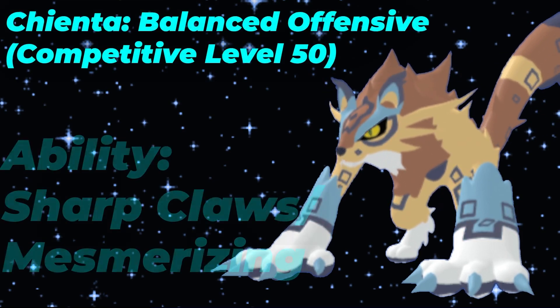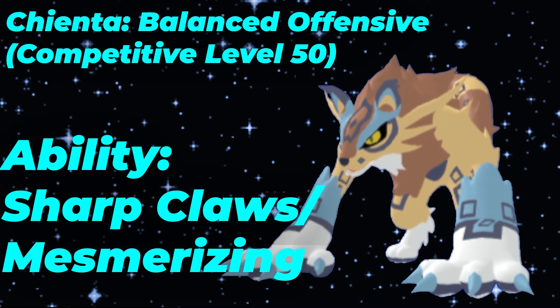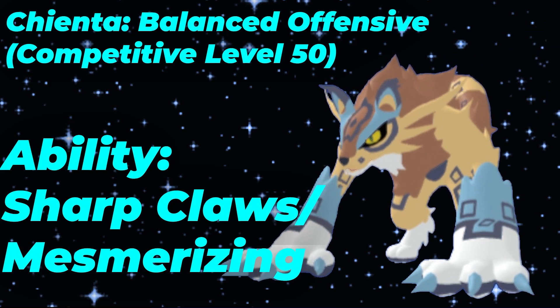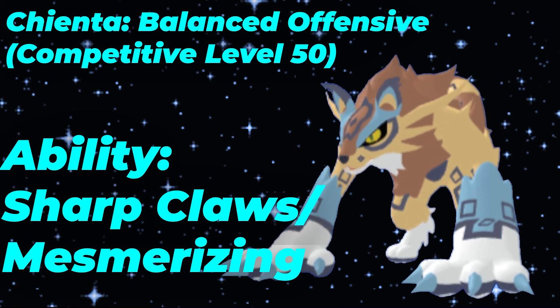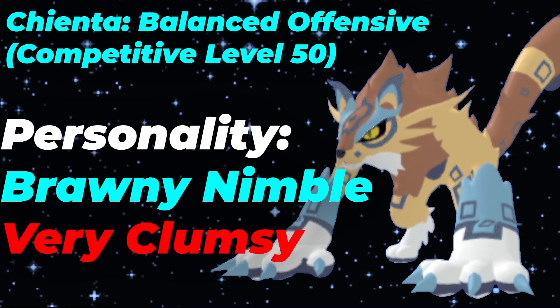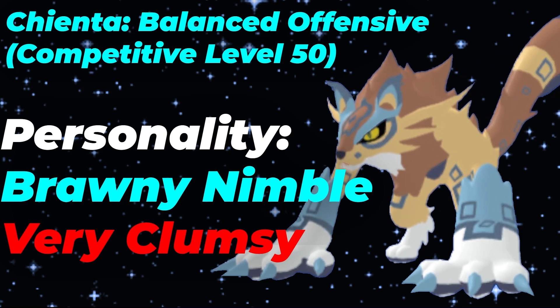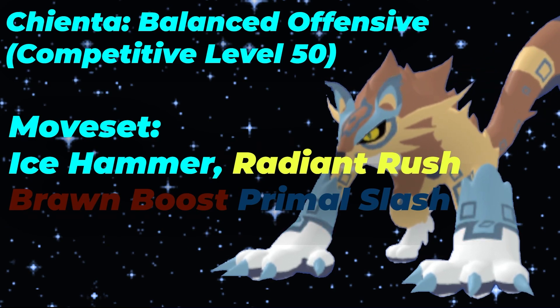The Chianta set we're going to be utilizing is a balanced offensive set with the ability of choice being Sharp Claws. Mesmerizing is a secondary ability option, but because there are not many good priority users in this game — really only your Soul and Chironics — you won't need Mesmerizing and can just go for the damage boost from Sharp Claws. Your personality will be Brawny and Nimble, very Clumsy, to max out those personalities and prioritize offensive stats without sacrificing defense. The moveset is Ice Hammer, Radiant Rush, Brawn Boost, and Primal Slash.